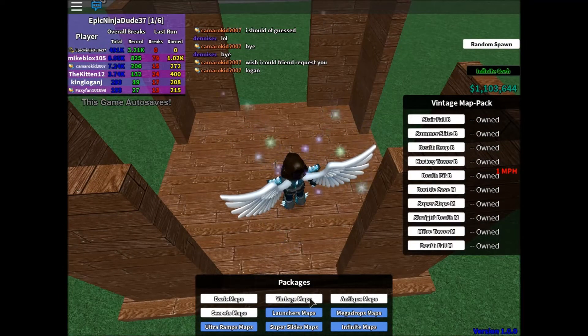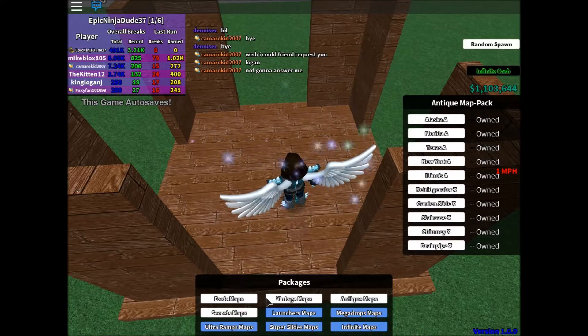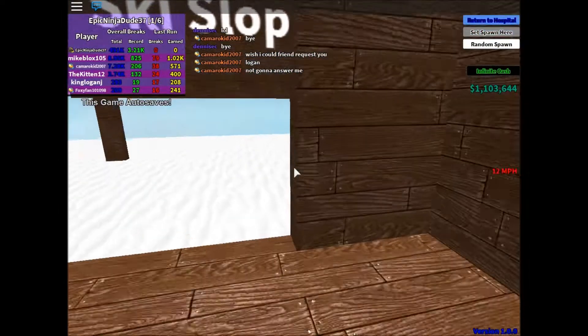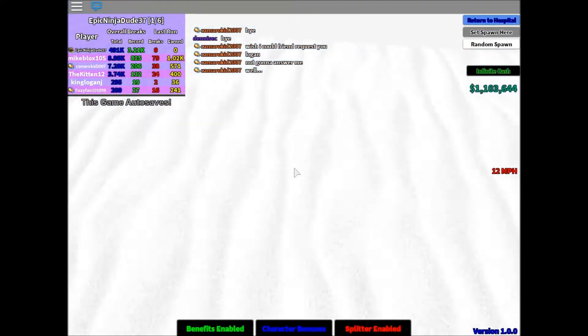So we have basic maps, vintage maps, antique maps. We're just going to go ahead and start off at the beginning. Ski slope. Alright, so let's go.